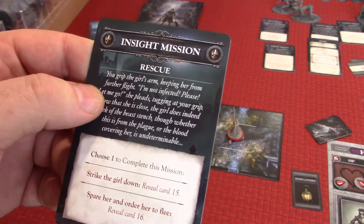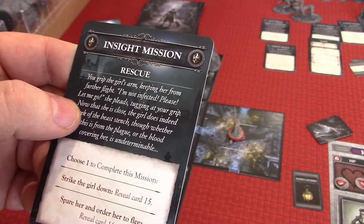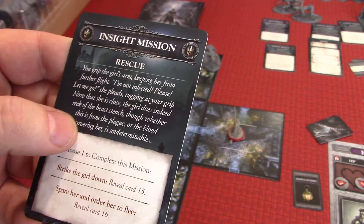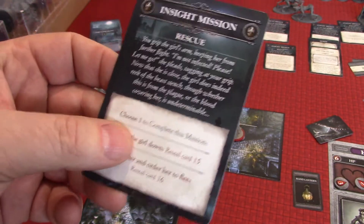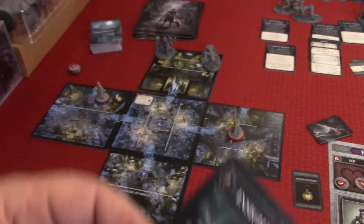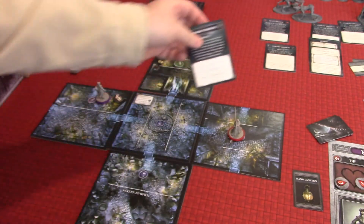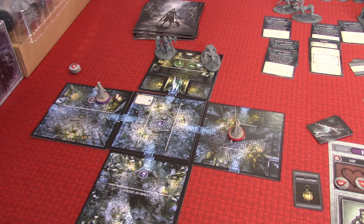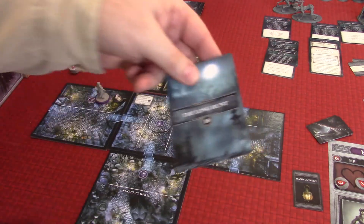Card 14 reads: 'You grip the girl's arm, keeping her from further flight. I'm not infected, please let me go, she pleads, tugging at your grip. Now that she is close, the girl does indeed reek of the beast's stench. Though whether this is from the plague or the blood covering her is undeterminable.' We have to choose: strike the girl down, or spare her and order her to flee. I'm going to spare her — I have a feeling in this game that's probably bad for us, but we're not going to murder innocents.